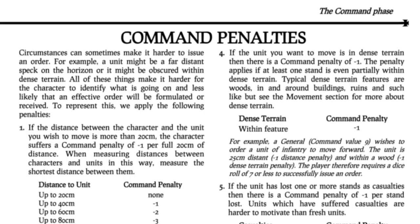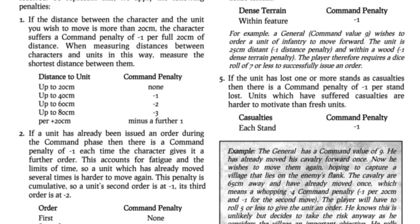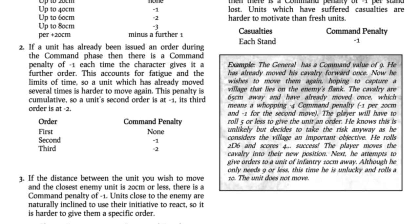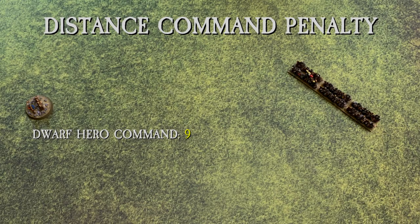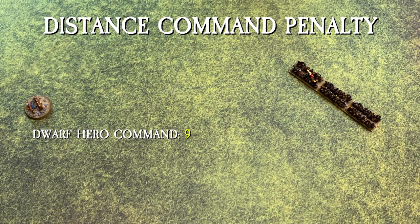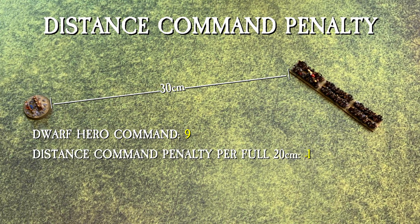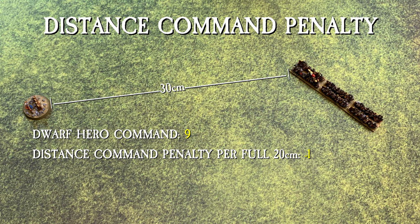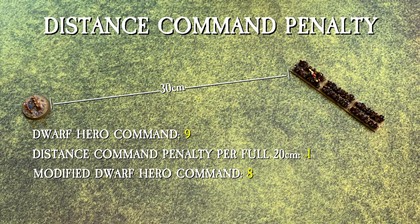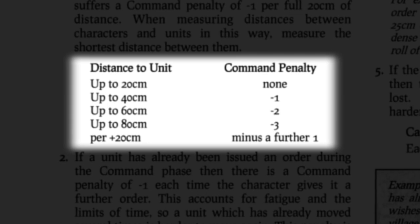Due to the vagaries of warfare, sometimes it can be difficult to relay orders to units. This is represented by command penalties, which are applied to the character's command value. There are five types of command penalties. The first occurs if the distance between the character issuing an order and the unit receiving the order is more than 20 centimeters — a negative one per full 20 cm penalty is applied. When measuring distances, measure the shortest distance between them. Here is a chart showing the levels of command penalty due to distance.